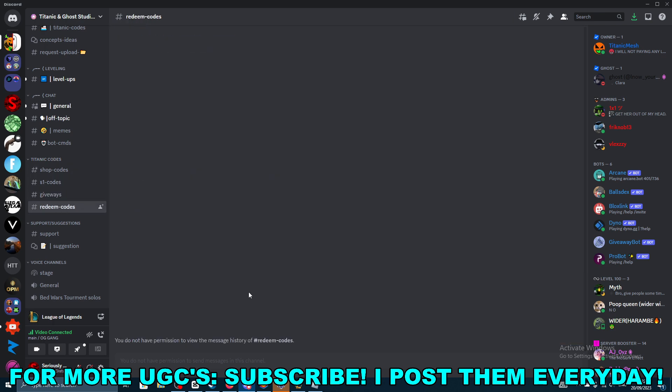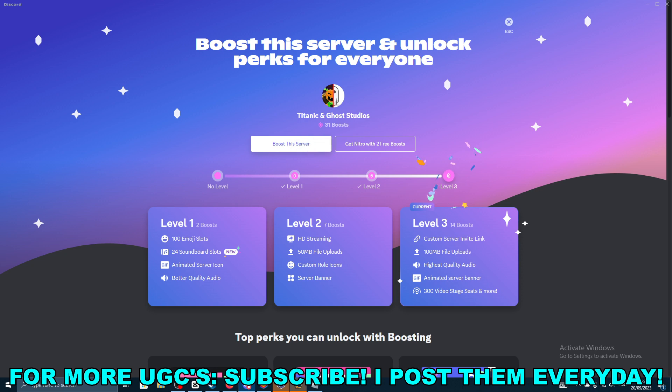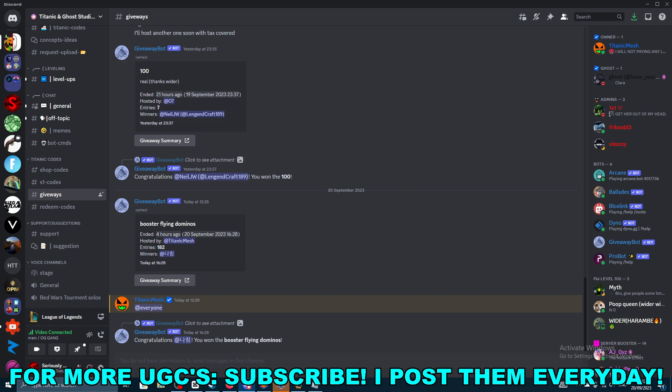There's a redeem codes chat where you get given access. They also did a giveaway for a code. If you're a booster in the Discord, you can go ahead and get this UGC item for free — so if you have spare boosts, you can use one on that server to get the code.